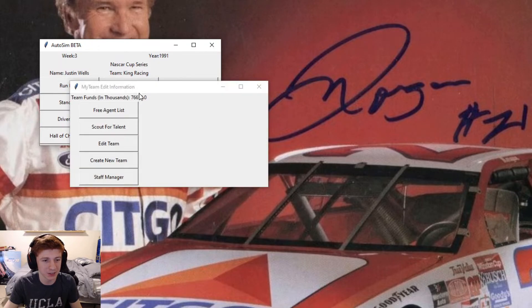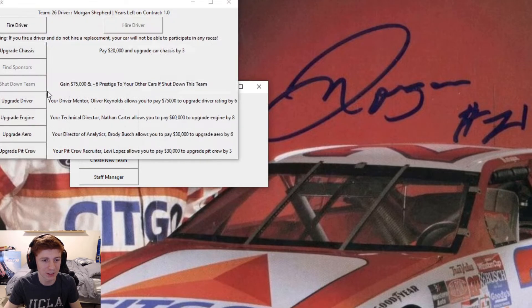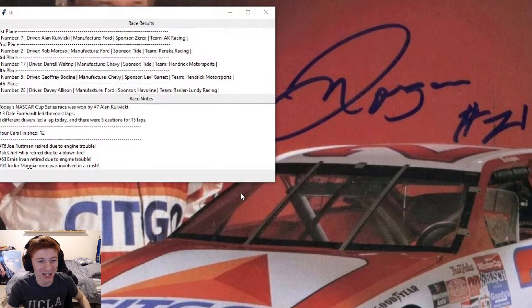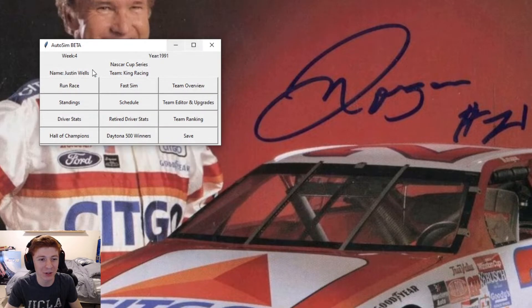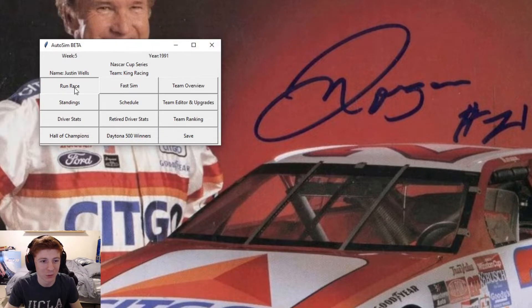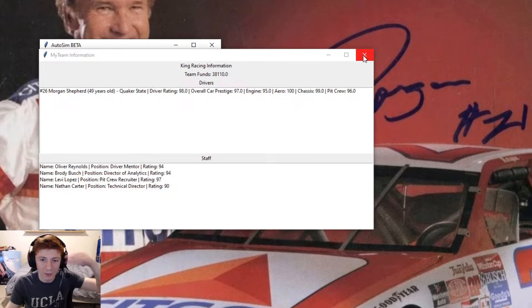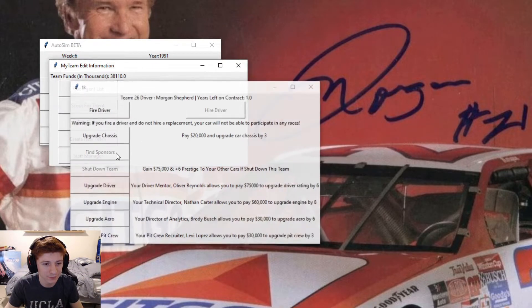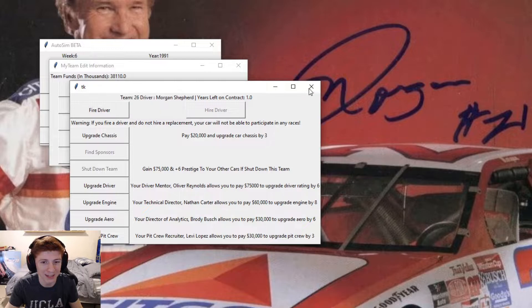Top 10 — I'll take it. We just need to get some good consistent results. Going to take Morgan up to a 98 rated driver. We finished 12th there, not ideal. Another top 5, very good. 29,000 in the bank, we finish 11th — that's so-so. We can upgrade pit crew or engine. We'll take pit crew, that'll make them 99.